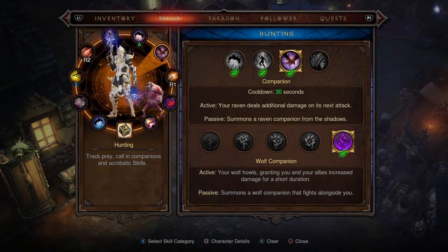You want Companion with the Wolf Companion rune. When you activate this, your wolf howls, granting you and your allies increased damage for a short time. This is great for dealing damage across everything — it is very important to have the Wolf rune active for the damage boost.